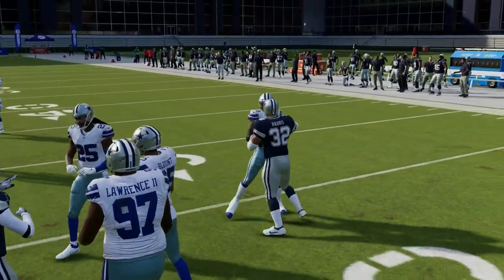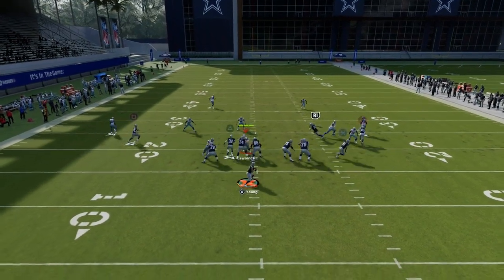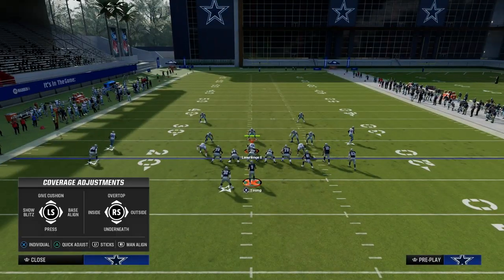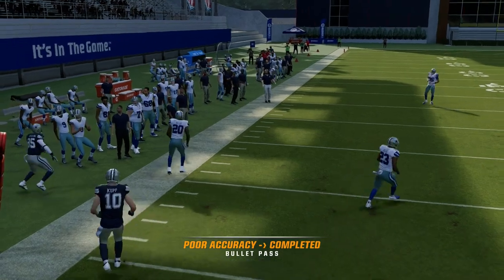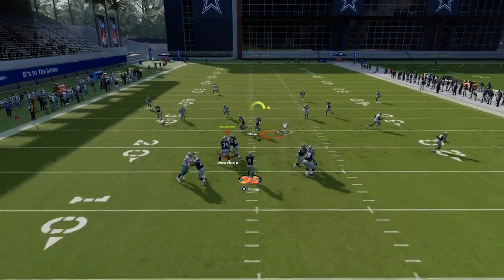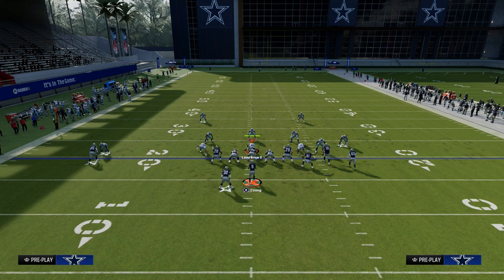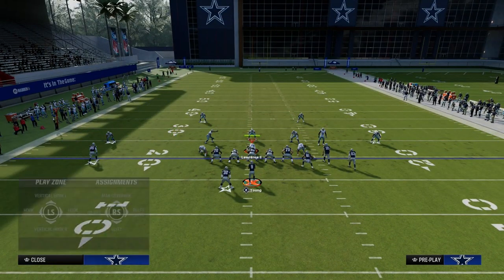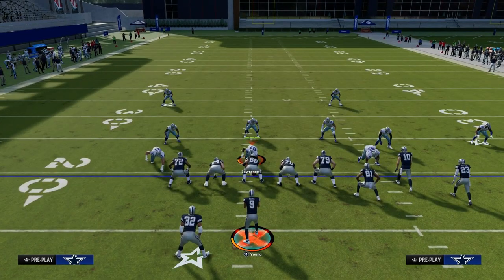Now let's talk about what we can do against zone coverages. Against any kind of cover four or cover three, the C route actually works like a deep out route and creates a high-low read on the left side. If they're playing hard flats, when he cuts to the outside you throw it right there. For the drags underneath, the opponent almost has to be in a shaded-down cover two to truly stop them, but even then they still have to user the route over the top and account for the vertical hook.